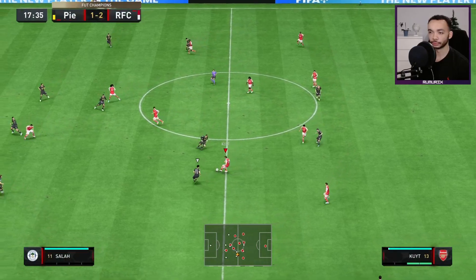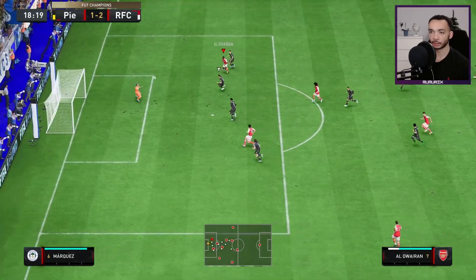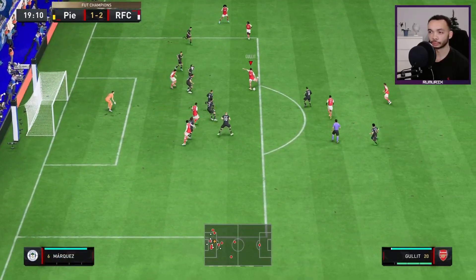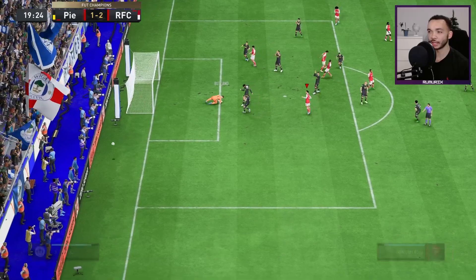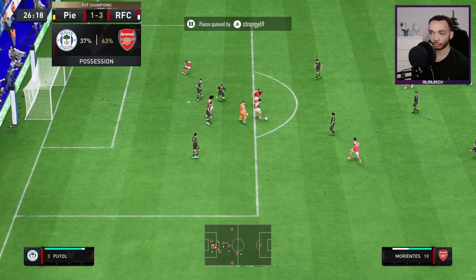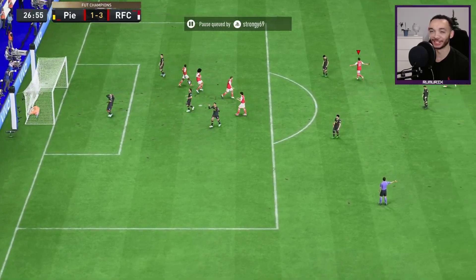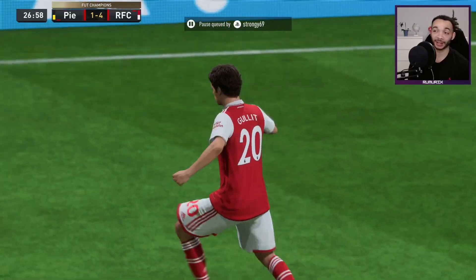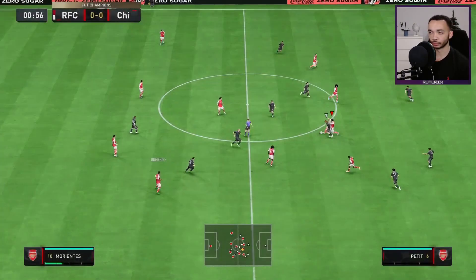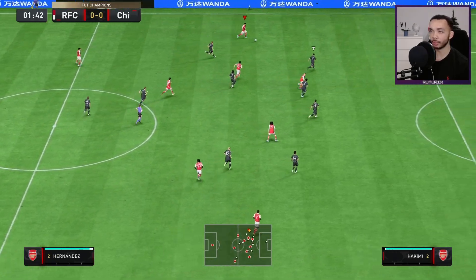Good tackle. Another nice pass, nice pass — oh, corner kick, good pass. Oh, let — finesse save by Butland. Just needs to keep it there, I think the opponent's had enough. Nice finish and he's gone! I like having the five-star weak foot because you can just pass both ways with confidence.